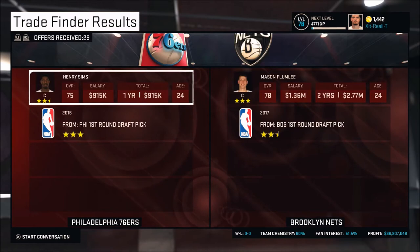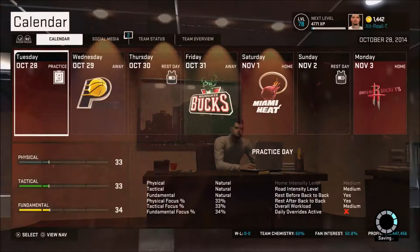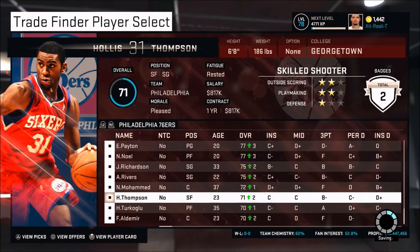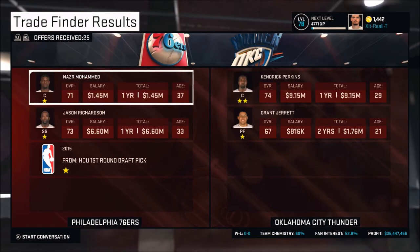That's another thing I recommend — get rid of draft picks while they're actually worth something. With the 76ers already having a lot of picks, it might be easier to build the team. We're going to do Henry Sims for a pick and Nazar Mohamed. I liked it because it was a 2015 pick, about two stars — it could turn into a lottery pick or top-10 pick. I'm going to grab that up.